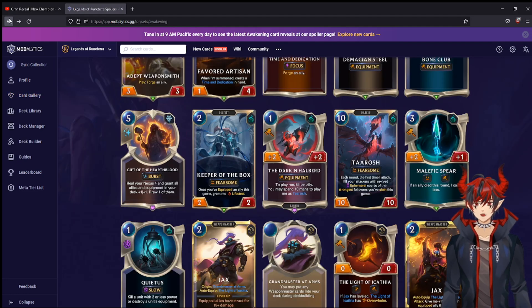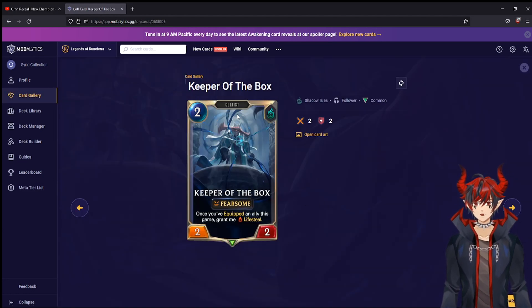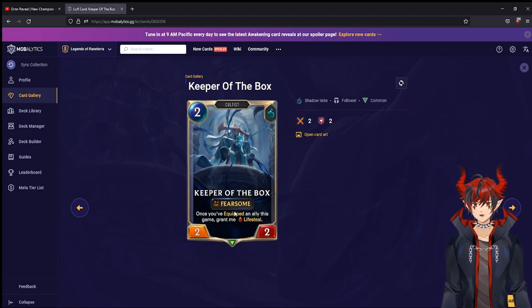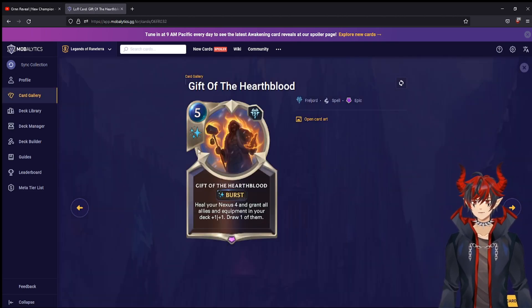Keeper of the Box — two mana two two cultist with Fearsome, so it can fit in Cain decks. Once you've equipped an ally this game, it gains Lifesteal. A Fearsome two two with conditional Lifesteal — pretty okay. Gift of the Hearthblood — five mana burst speed: heal your nexus four, grant all allies and equipment in your deck plus one plus one, and draw one of them. It's a tutor as long as you're running single copies, which makes it great for Fiora.